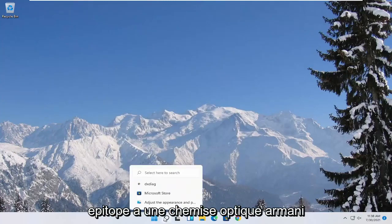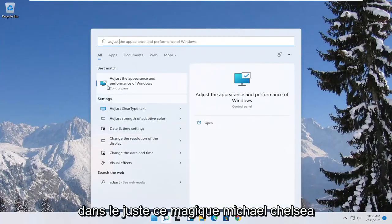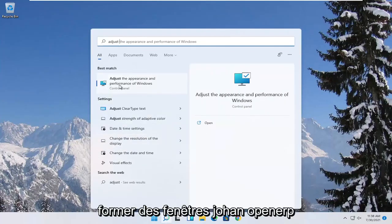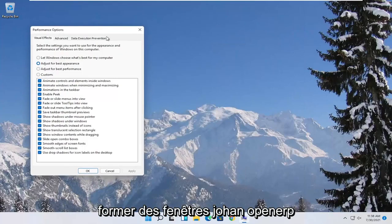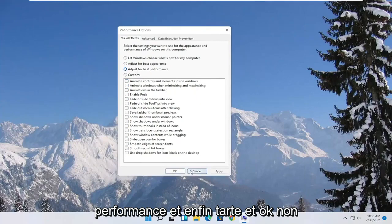Something else you can try is to open up the Start menu search and type in 'adjust'. The best match should come back with 'Adjust the appearance and performance of Windows.' Open that up, select where it says 'Adjust for best performance,' and then select Apply and OK.